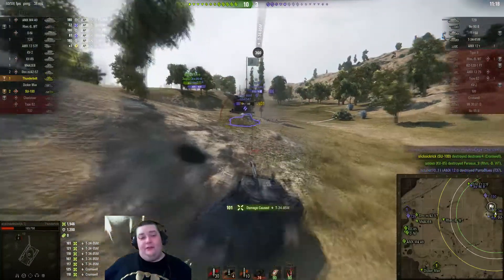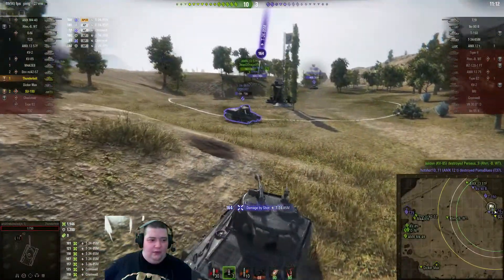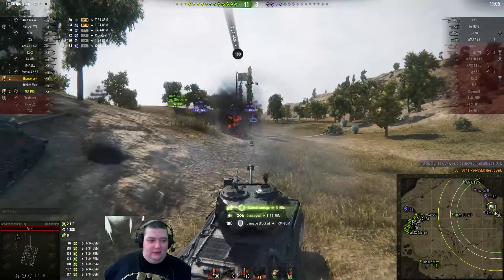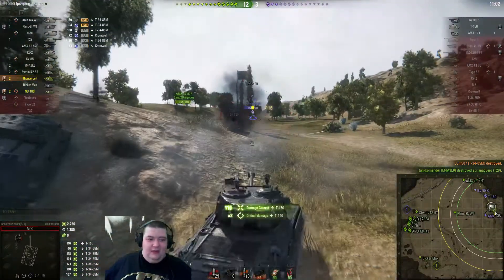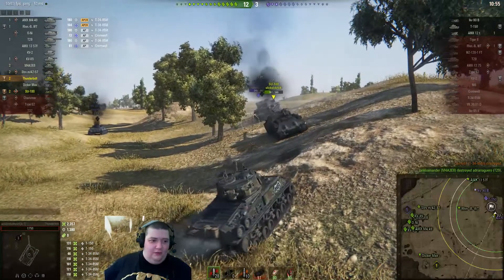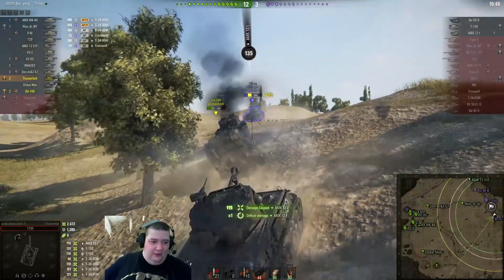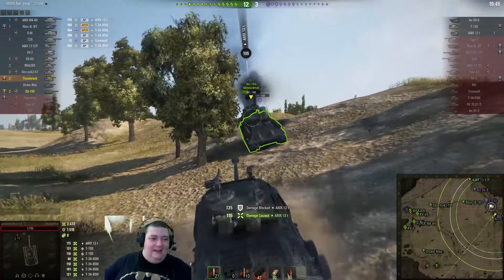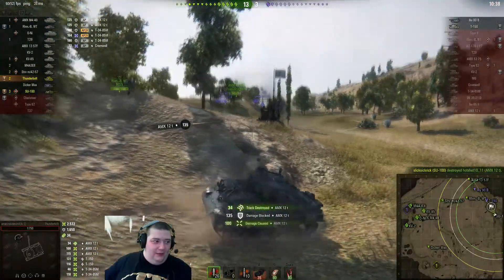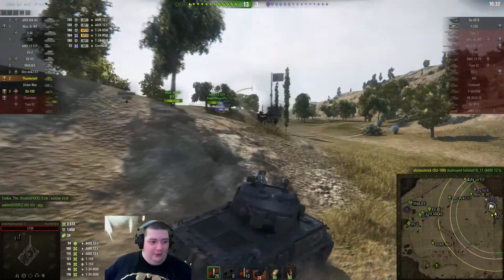This T-34 is starting to feel a bit silly for being out in the open. It drops down to one health though. This is going to be a problem — have you ever carried a game with one health? It doesn't go well, because all the enemy does is load some HE. Except this T-150 apparently isn't paying any kind of attention. A 12T comes rushing in and gets stuck on the dead Cromwell. He uses Rick as some cover and goes ahead — just killing this poor little 12T. Then Rick picks up the kill, so that's one more kill on Anakin. This is a brothers in arms in the making.